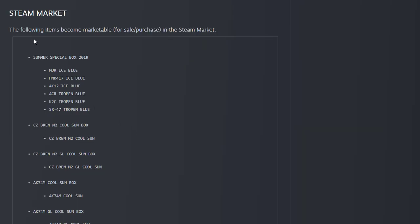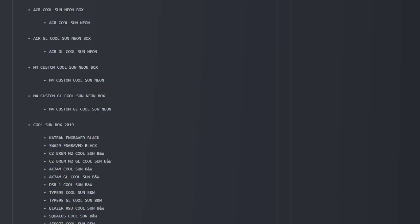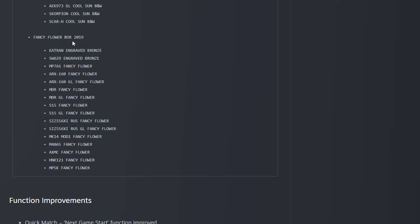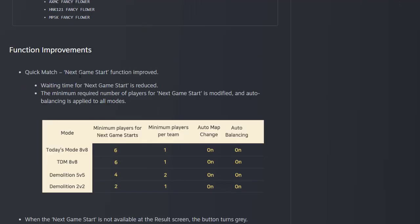Steam market changes: the old summer special box, sun box, cool box, and all old boxes are removed from the game. If you have these skins, you can sell or purchase them on the Steam market. The flower box, full sun box, and other old items fall under this change.